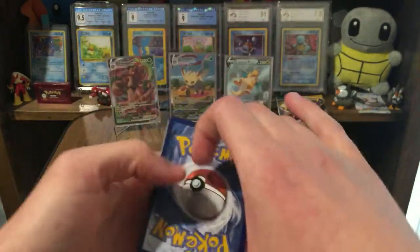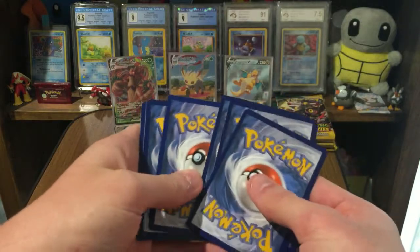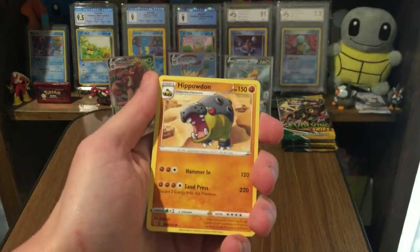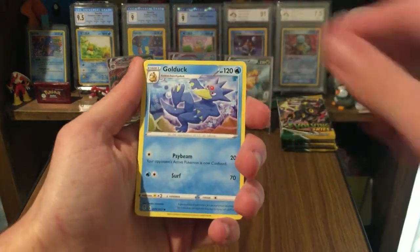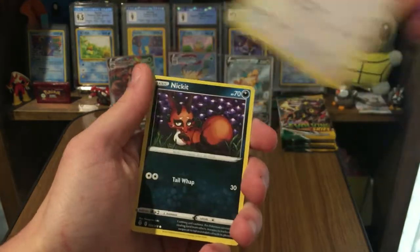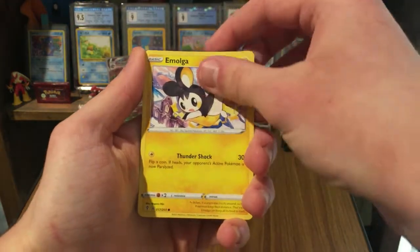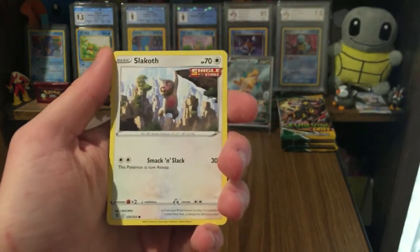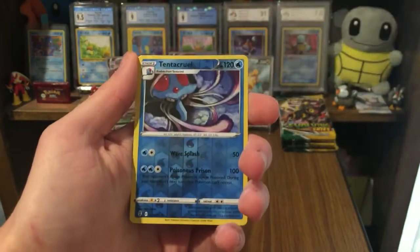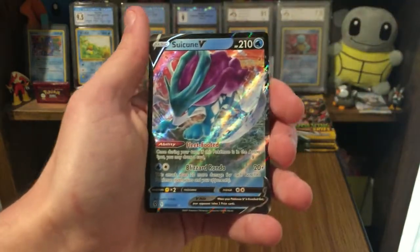I just can't get over this box. I love that Trevenant VMAX, but it is being incredibly overshadowed right now. Oh — first Golduck I think! I'm taking about six cards there — it was just the two actually. Nikit, Bergmite, Kavanna. First Immorgor in a while, there's that amazing Slakoth — so we got one in all three parts. Reverse Tentacrul, nice — it's only an uncommon. And Suicune V! Oh, that's really nice.